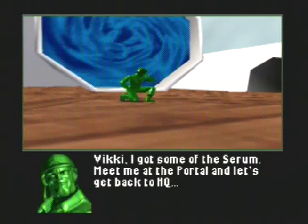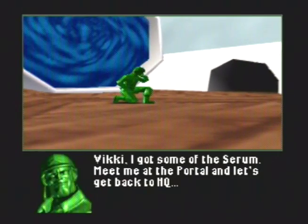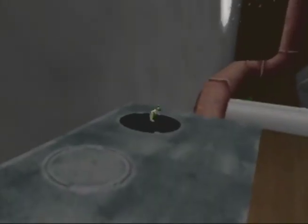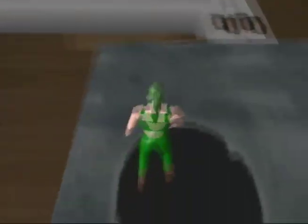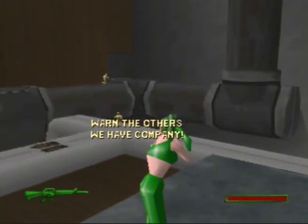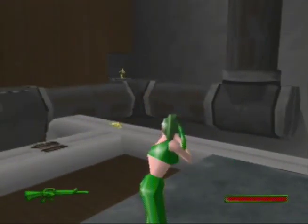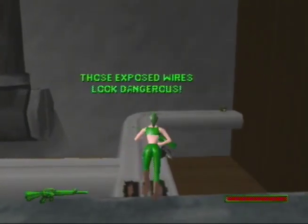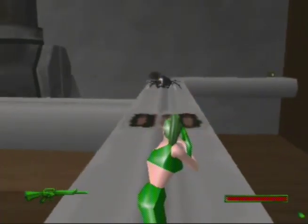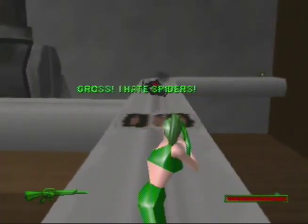New features for this game are about to come up — a couple new ones, actually. Vicky, I've got some of the serum, meet me at the portal and let's get— I think I'll take a shortcut. We have spiders. Those exposed wires look dangerous — I'd better stay away from them. Don't touch them or you lose part of your health. Gross, I hate spiders.